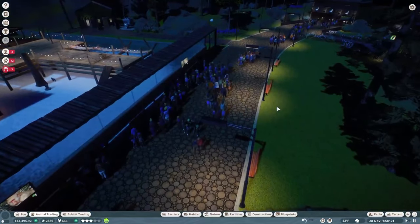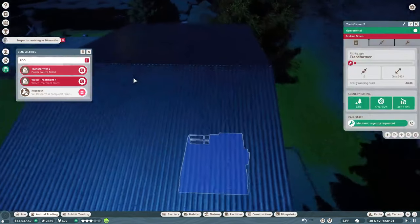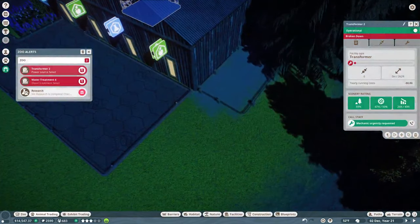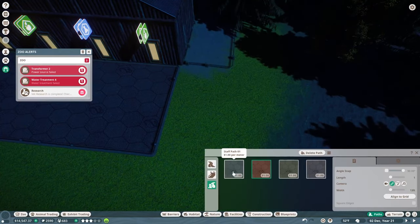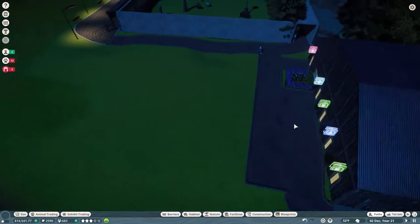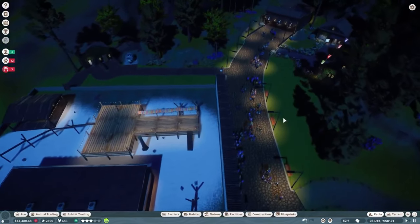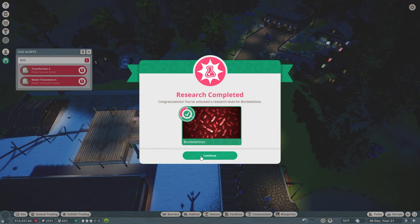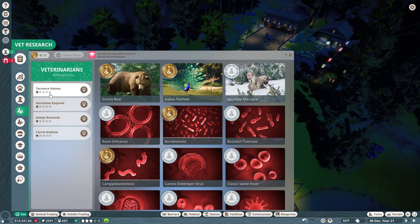Before I could get the terrain set up for our macaques we ended up getting protesters - just another bit of craziness. Looks like we have a transformer that failed. They can probably repair it if I finish that path there. Let's go ahead and get those two items repaired. Our vet research has completed on border teleosis, so we'll take our vet off that and assign one of our four veterinarians to research the Japanese macaque.